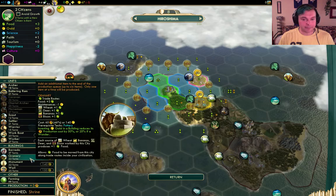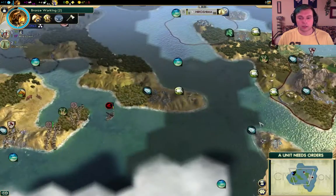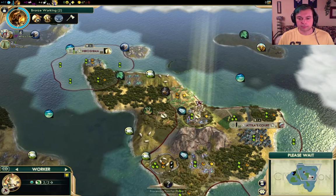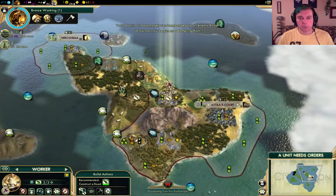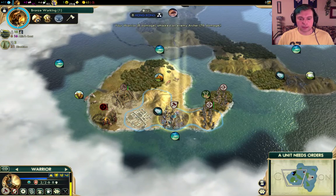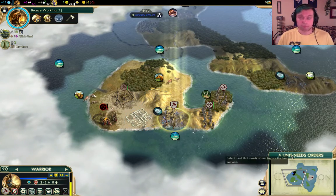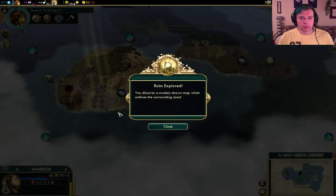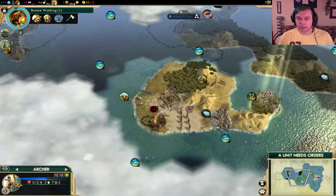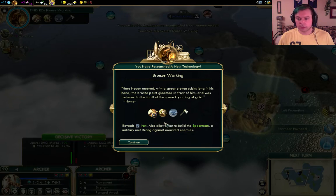A nice shrine - probably a monument next. Grow faster, more culture. We have two cities now so the culture cost is a lot higher. Let's keep building that road towards Hiroshima - it's going to be a long road and cost us a lot of money. We're spending a lot on unit maintenance as well. Oh, that's a desert - desert tiles now cost two movement points in this mod, so you can't just rush through deserts. Two more little city-states for us to conquer. We should take down this camp next turn. Bronze working - with a spear 11 cubits long in his hand, the bronze point gleamed. Very good.